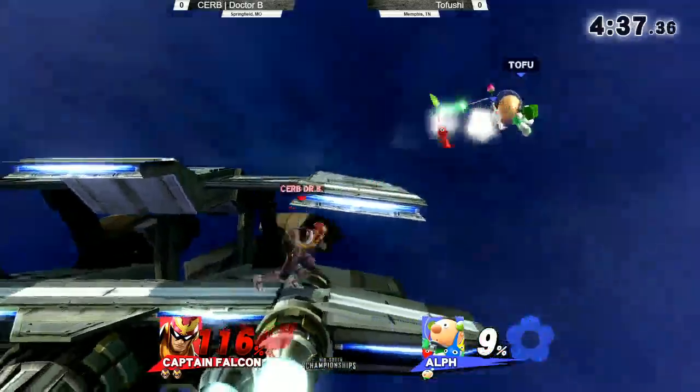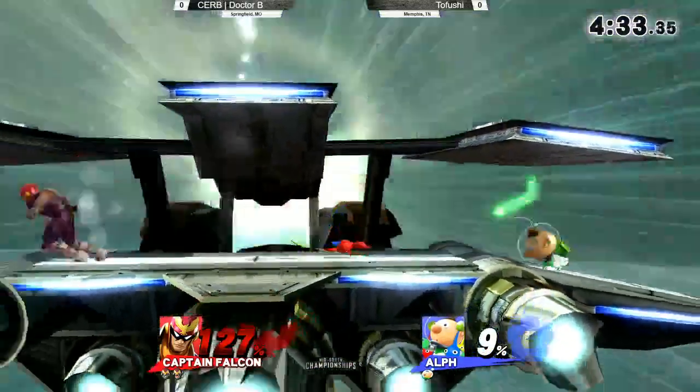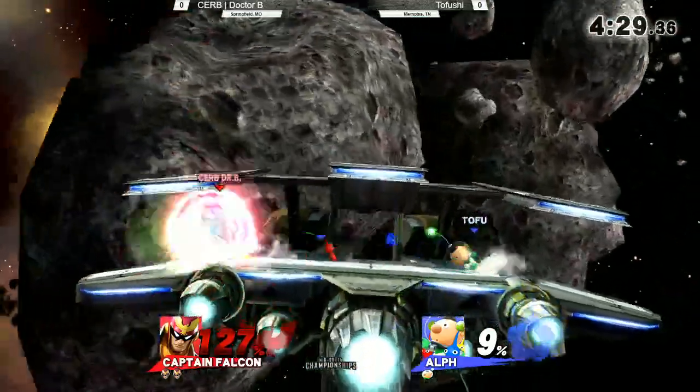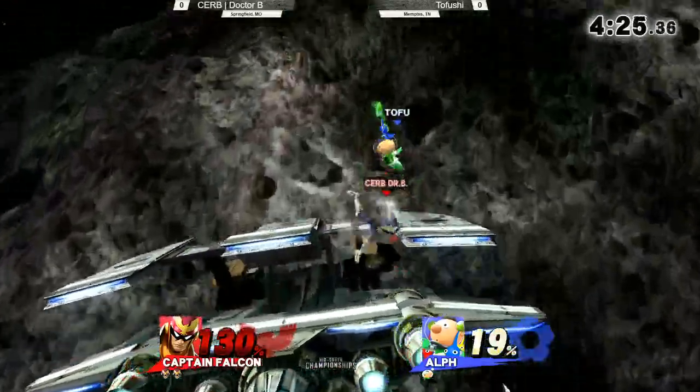What are Olimar's kill confirms? The thing with Olimar is he doesn't necessarily have as many confirms, outside of some silly things like out of Nair into down smash or something. He's more of a kill potential character, where he's getting these F smashes, he's getting these up throws.